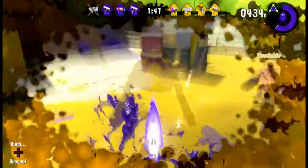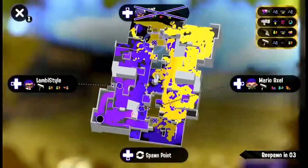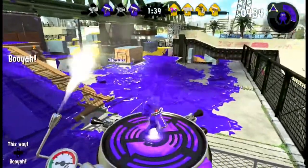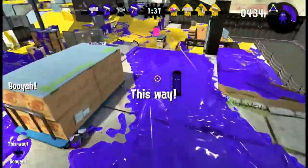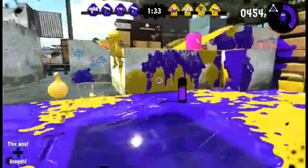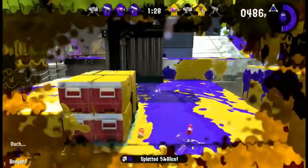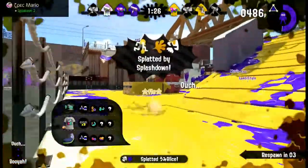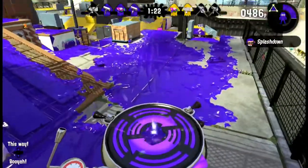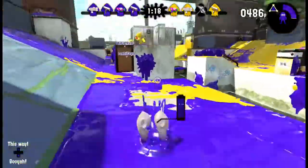I tried to get her from behind but she must have saw me, and the Tentabrella is a one-shot kill so it must have been easy for her to get me. Right, we meet up with Alice again - killed her - but I died to Splashdown unfortunately. I don't really know which way this battle is going to go, it could go either way at this stage, but three of them were down so it's somewhat easier to take turf.